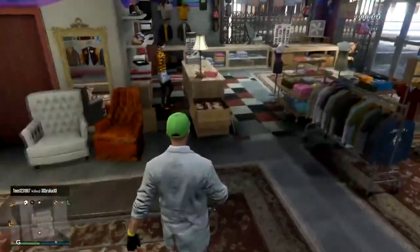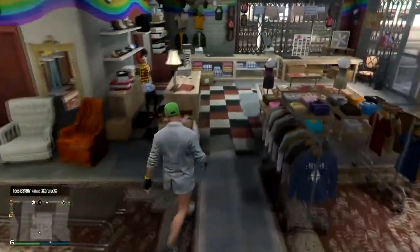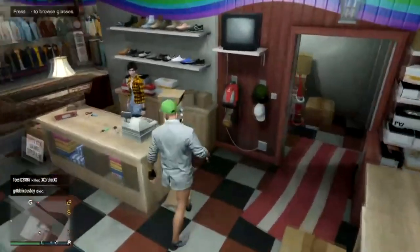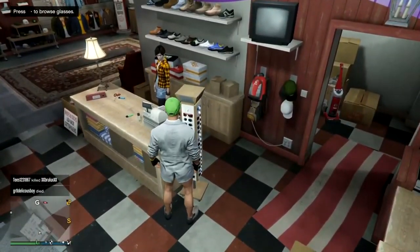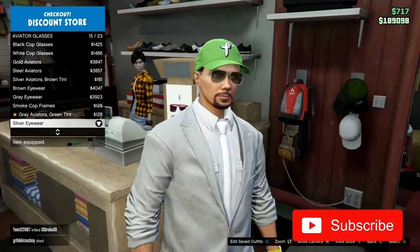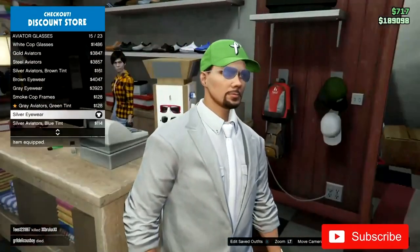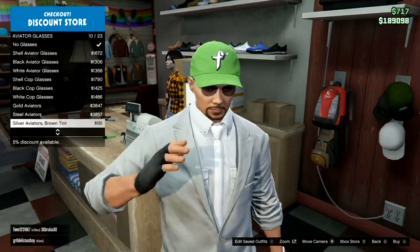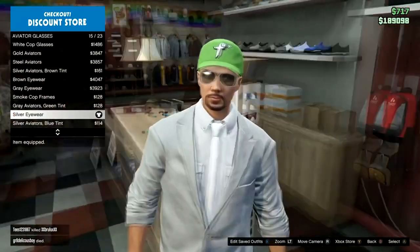Once you've done that, back out again and go over to the glasses section. Press right on the D-pad and go to aviator glasses. You then want to find the silver eyewear on number 15 — just scroll straight down to the bottom until you see it.